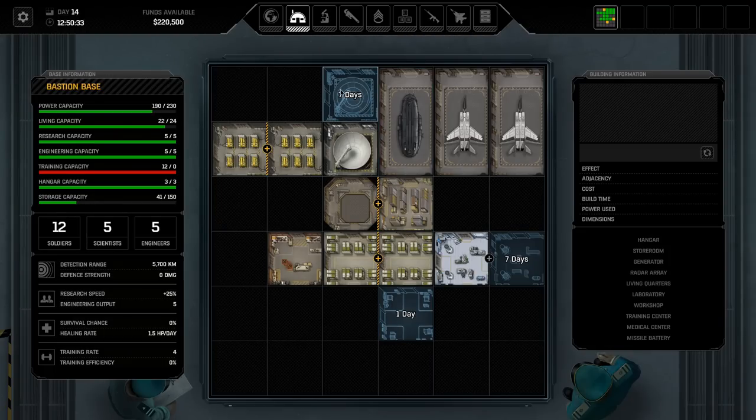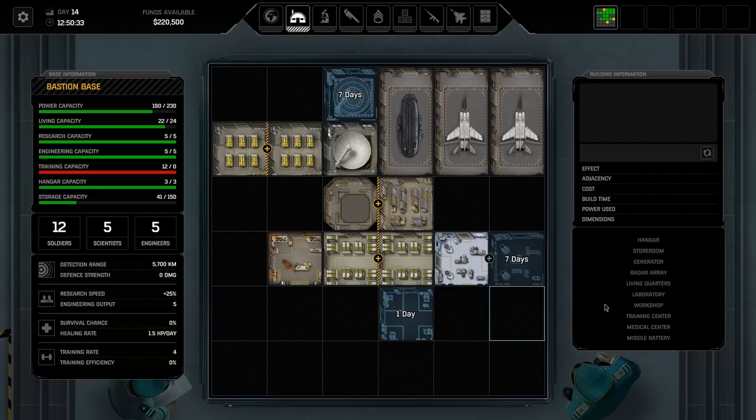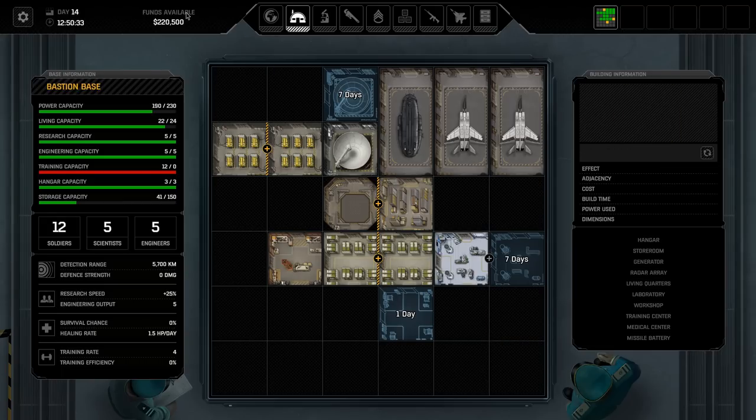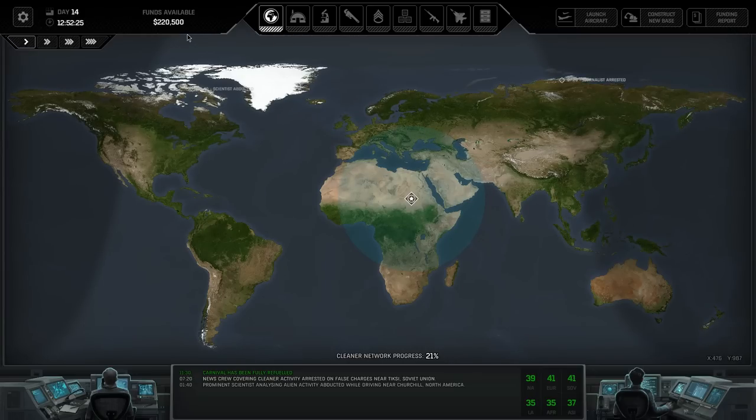I'm keen to get our next radar online ASAP, but the radar is going to cost 400,000 and we're going to need another set of generators for that as well, which is another 200,000. So we're looking at building up 600,000 worth of funds before we can get our next radar built. We also need to get another base up and running, which is 750,000. Those are the main things I'm concerned about right now.